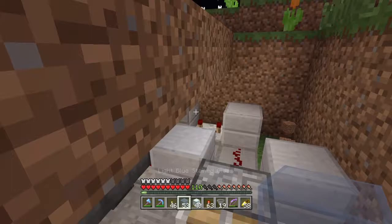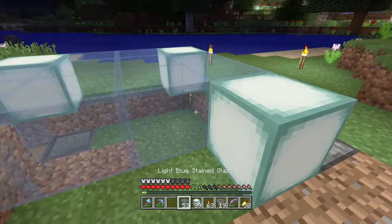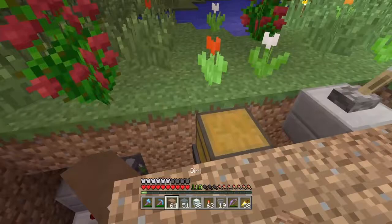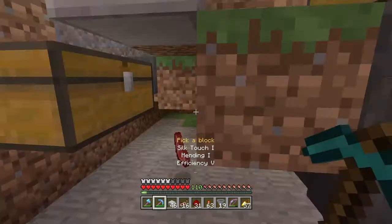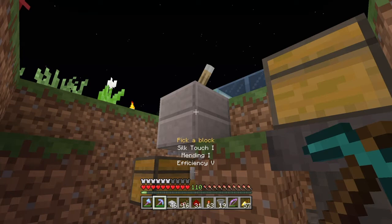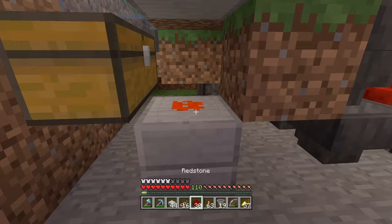I'll say it again — I'm not sure if somebody else has already come up with this design, but it's one of those things that probably everybody who builds a flower farm has come up with something similar at some point. Anyway, let's patch this up, turn it on, and see if we did what we're supposed to do. I'm going to do a little bit of this redstone and hook up this lever over to here, then I'll throw some items in.